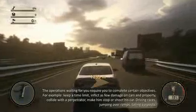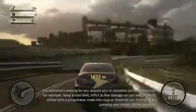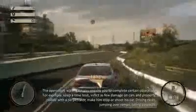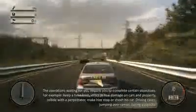Drive to the police department first. The operations waiting for you require you to complete certain objectives — for example, keep a time limit, inflict as little damage on cars and property, collide with a perpetrator, make him stop or shoot his car. Drive in races, jump over ramps, and tail suspects.